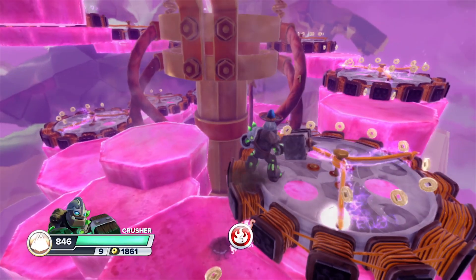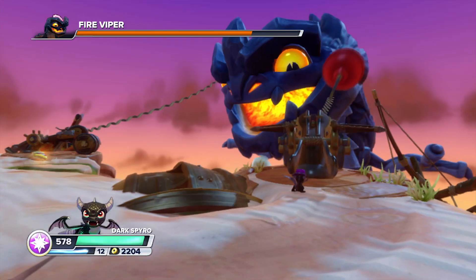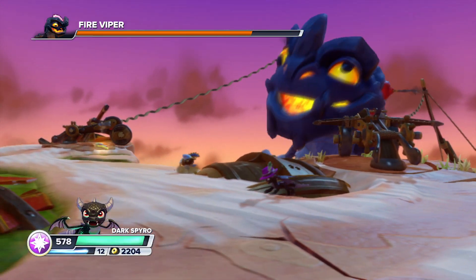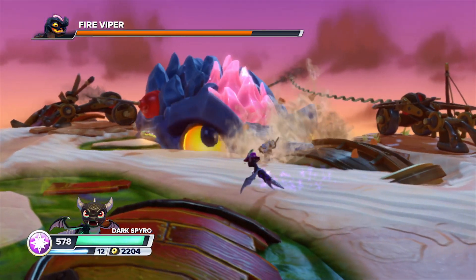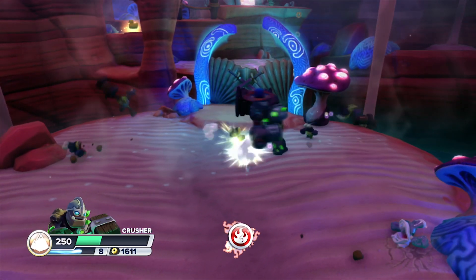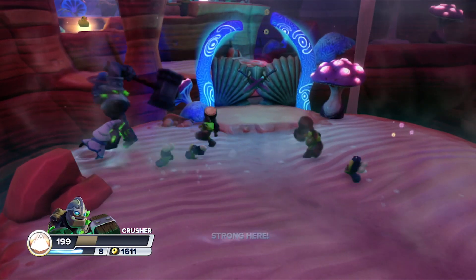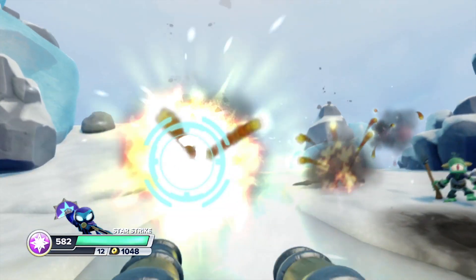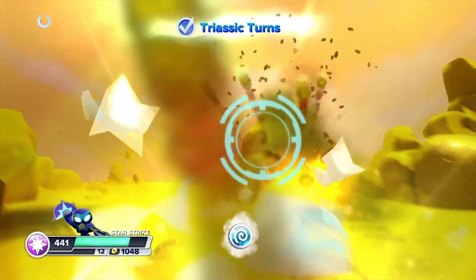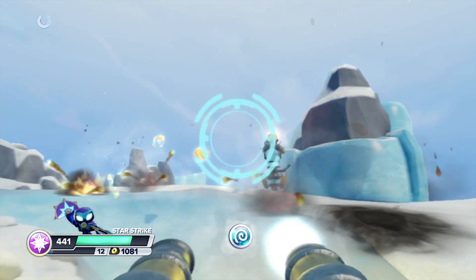It's pretty obvious that Skylanders Swap Force borrows a lot of elements from other games out there like Ratchet and Clank, Spyro, even God of War. But it also borrows from itself. Vicarious Visions, the developer of this game, did the 3DS version of Skylanders Spyro's Adventure, which was a lot of fun and played very much like this. They also did the iOS version of Skylanders Cloud Patrol, and there are some minigames in here which play a lot like that.